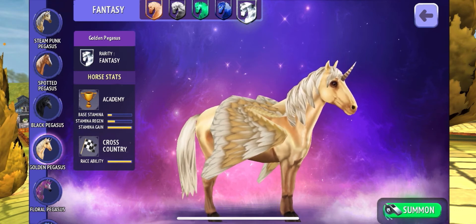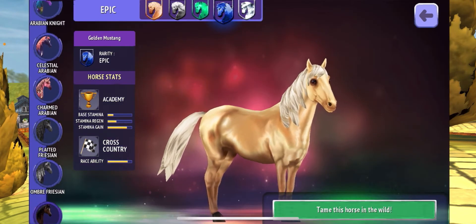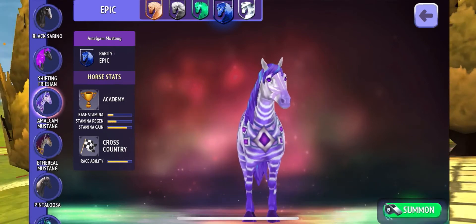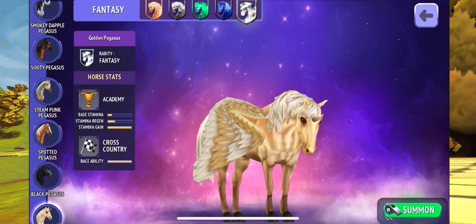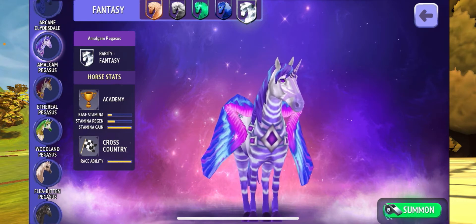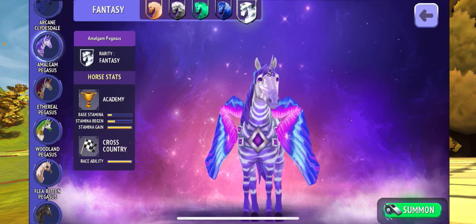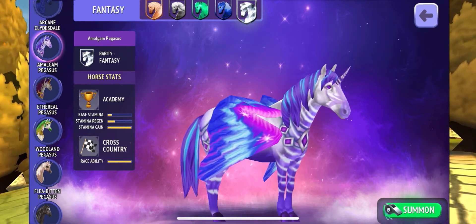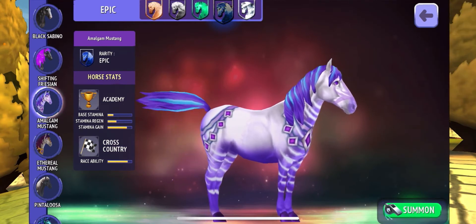In second place, ready? Here it comes — the Amalgam Mustang. I really do like this horse a lot, and I also love the flying version. When I got a fancy whistle I was hoping so much that I'd get this horse, but it's fine — I got a Roan in Texas, which is amazing, aka Jack. Shout out to Jack!